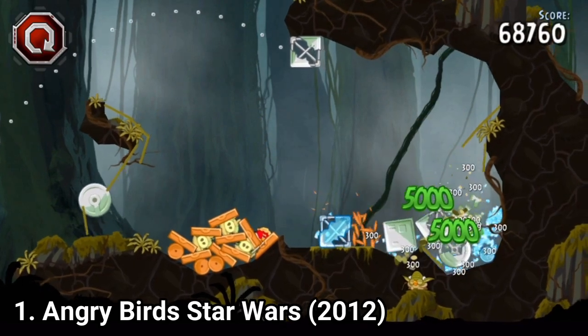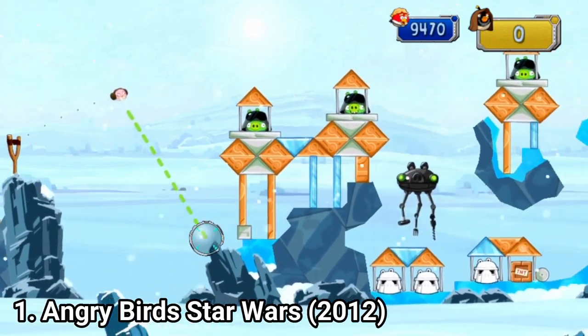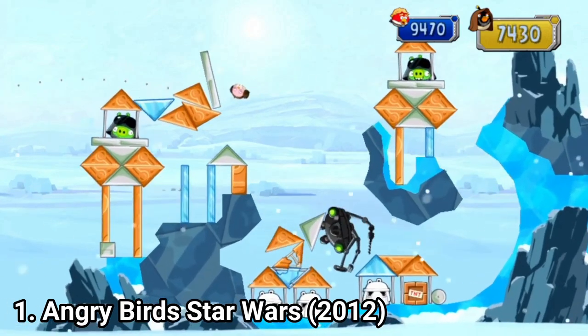You still slingshot birds into pigs and birds have unique powers. The added powers are the key difference — each bird has different powers from the original game.